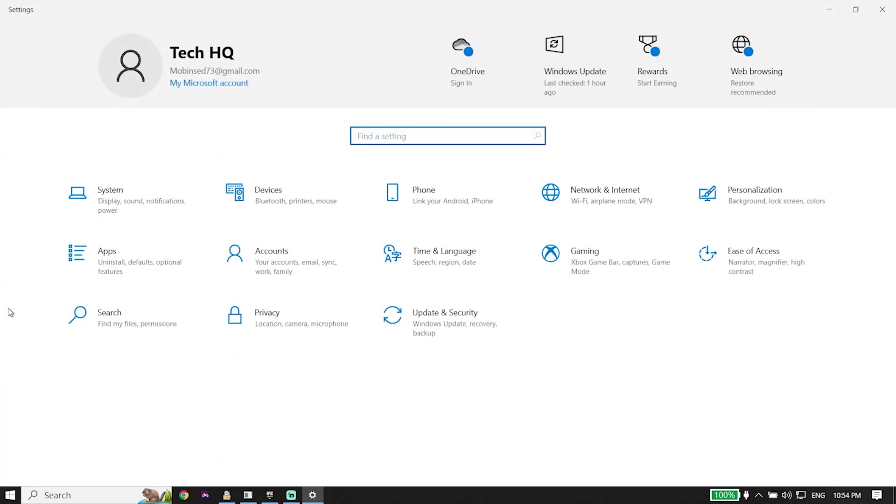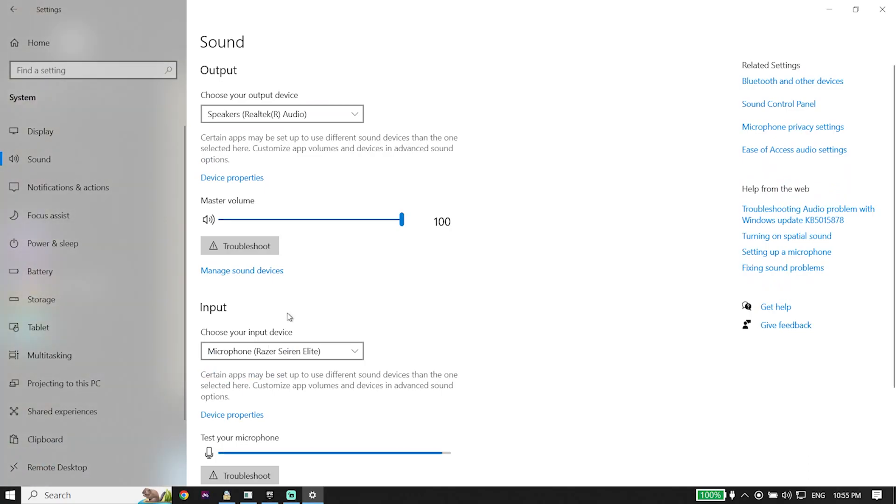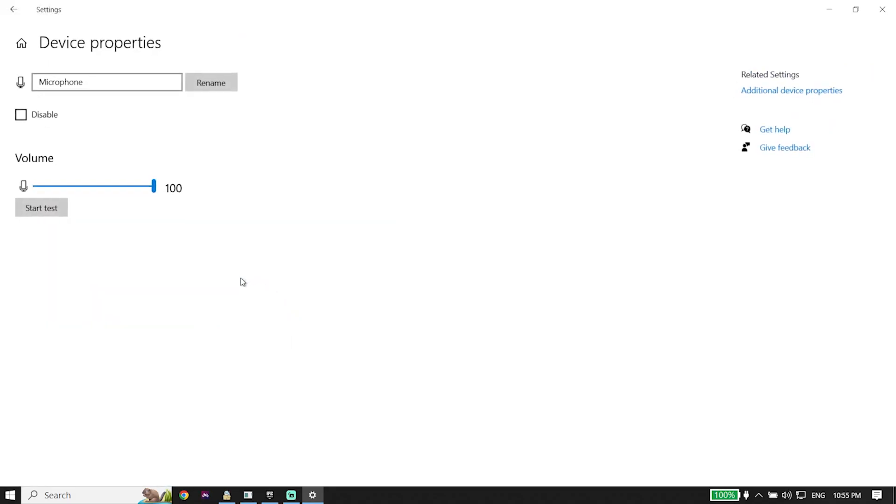Go back to Windows Settings and click on System, then click on Sound. Check your input device and make sure to select your current microphone from here. You can also test your microphone from here. Then click on Device Properties.